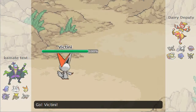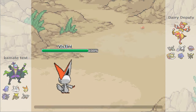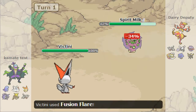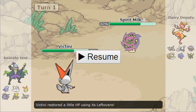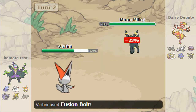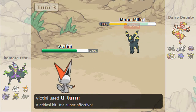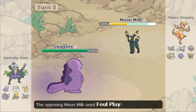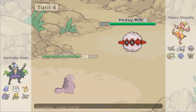This next battle was a bit more hard-fought and I might not have deserved the win. I lead with Spirit Milk and he leads with Victini. I assume it'll V-create so I can live and get off a Pursuit, or U-turn and kill with Pursuit. But he's actually a Special Victini, and then Mixed — Fusion Bolt is Physical. A crit U-turn really hurts but I go for Foul Play.